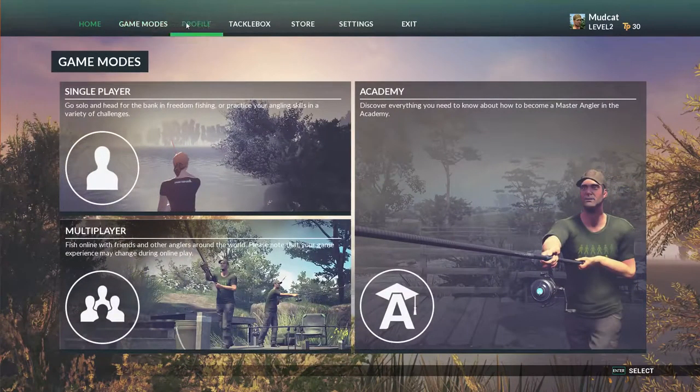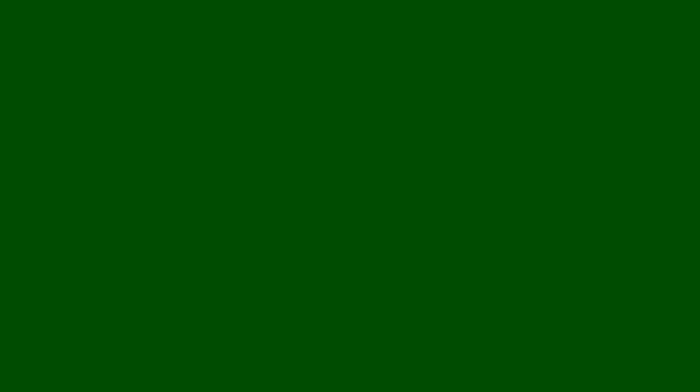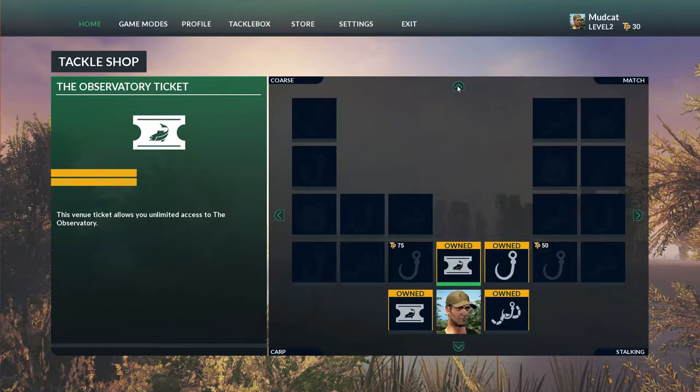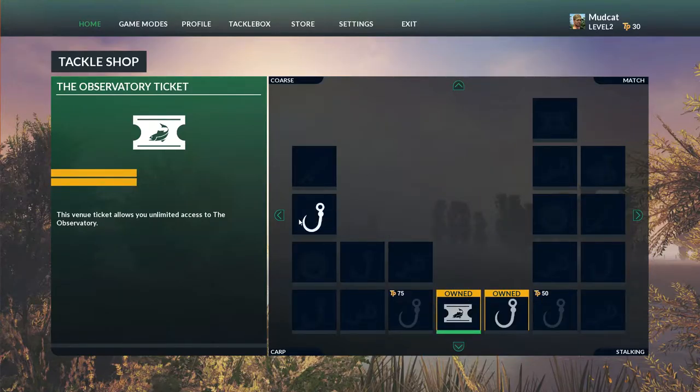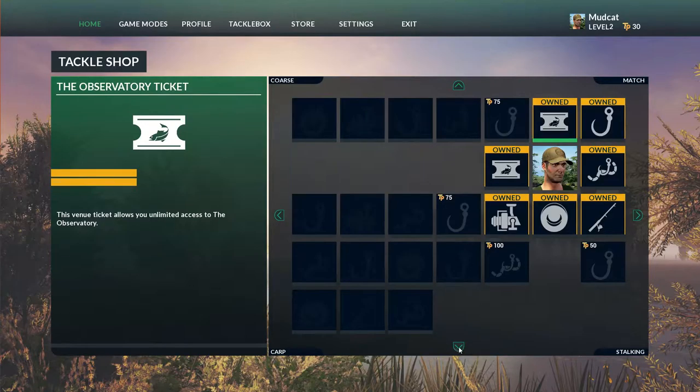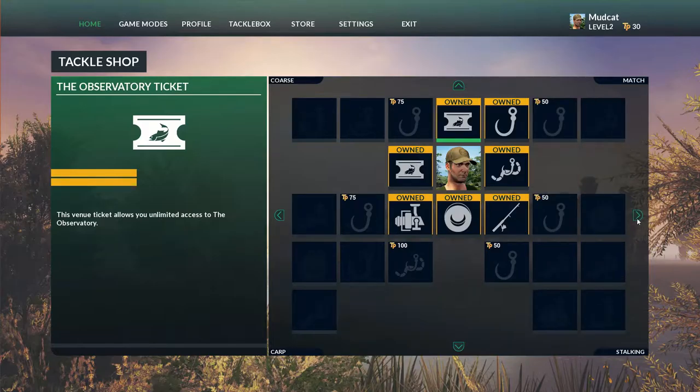First up, one of the big changes here is the UI. Just kind of going through here, taking a look — also in the Tackle Shop, they've really changed things around, got a nice little tree going. The way you acquire items has changed a little bit; they still require points, just a little different method.